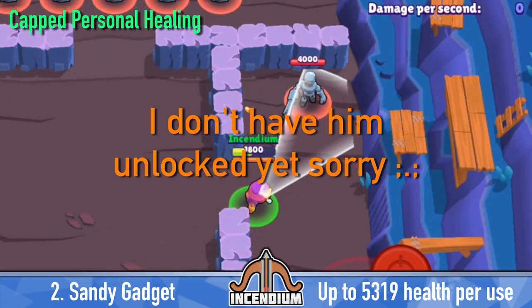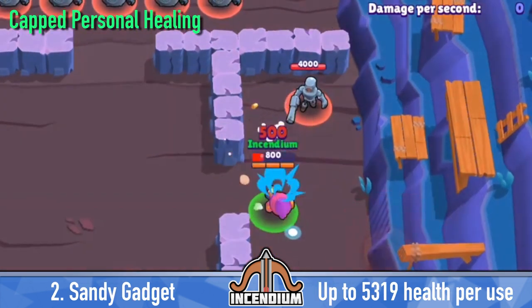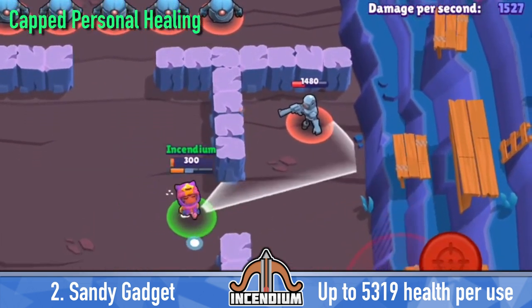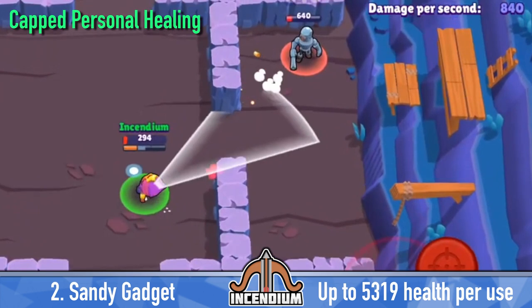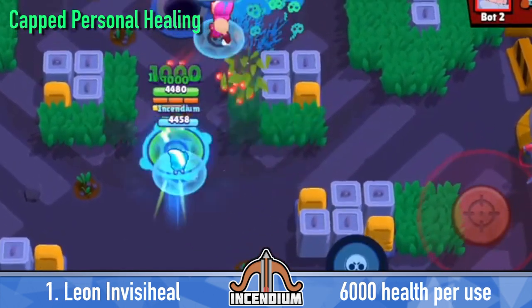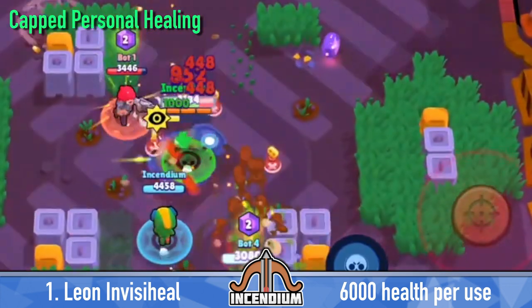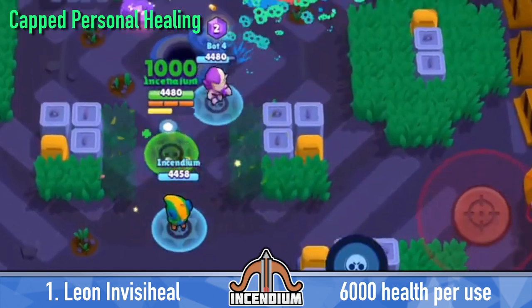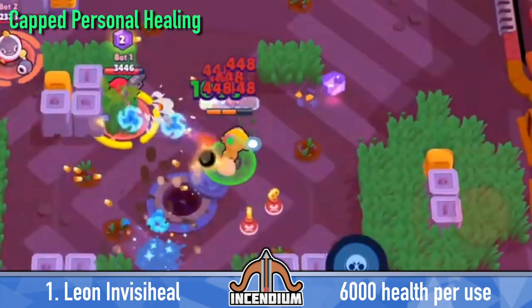With Sandy's gadget, you can charge all the way back up to full health as long as you wait a couple of seconds, so that can technically get you over 5,000 health back every time you use it. Leon's InvisiHeal star power gives you 1,000 health per second while you're invisible. Multiply that by 6 seconds and you can get 6,000 health per use, as long as you don't take damage in the middle since Leon doesn't even have 6,000 health.